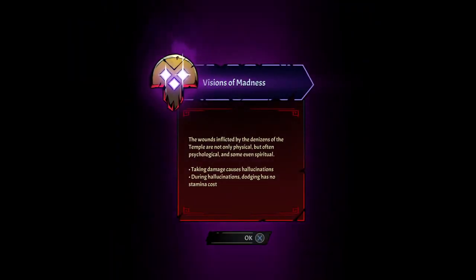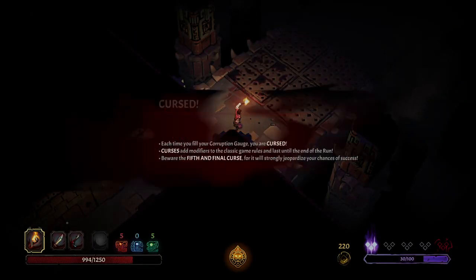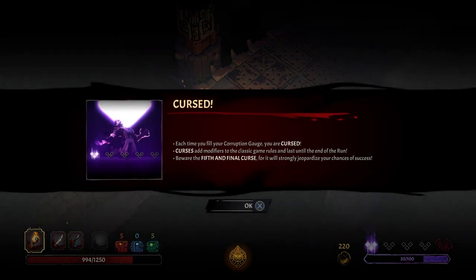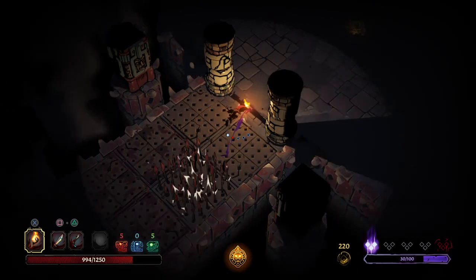Vision of Madness — what is that? The wounds inflicted by the denizens of the temple are not only physical, but often psychological, and some even spiritual. Taking damage causes hallucinations. During hallucinations, dodging has no stamina costs. Oh man — wait, no stamina costs. Okay, so I can do it infinitely, right? No, I cannot.